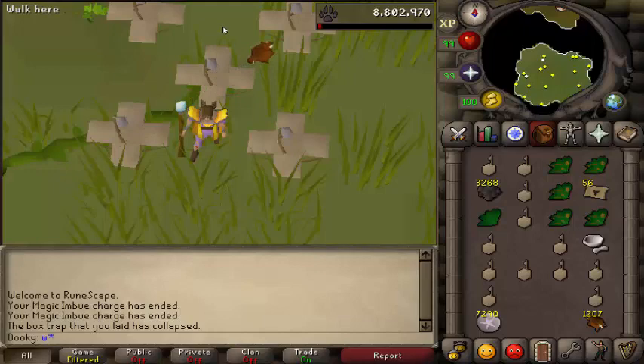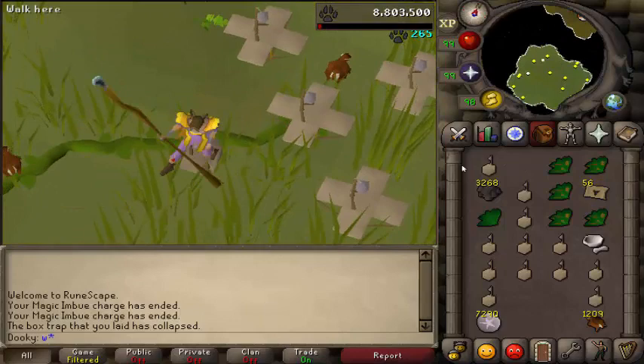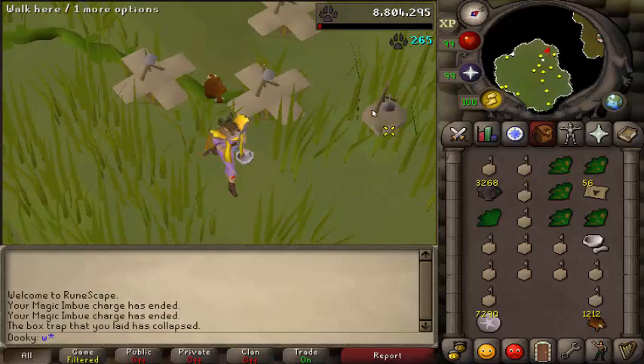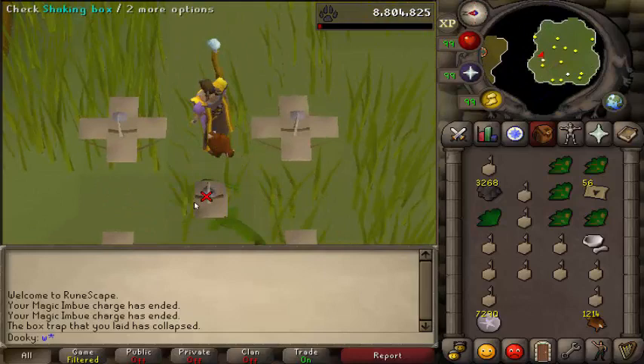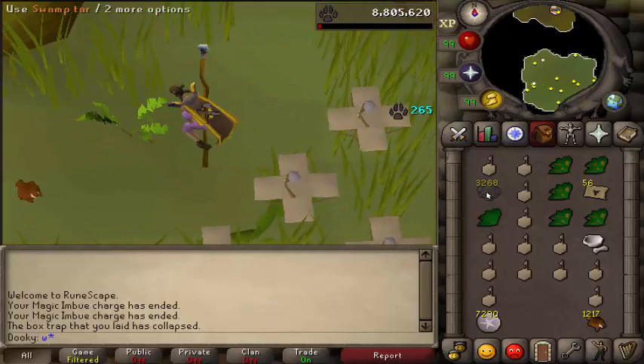Now for how it works with the herb tar method: you're starting a three-tick cycle, which you want to end at the same time you're telling your character to move away. Because you're making those two cycles overlap — running away and finishing the three-tick cycle — it places at the same tick that you start running away, which allows you to do very convenient trap placement.